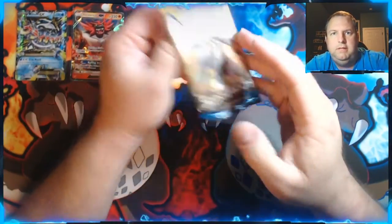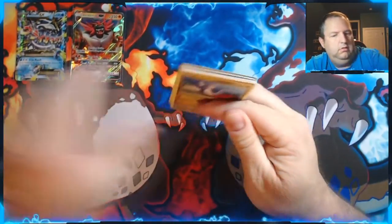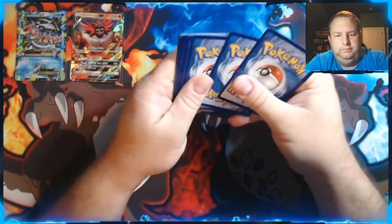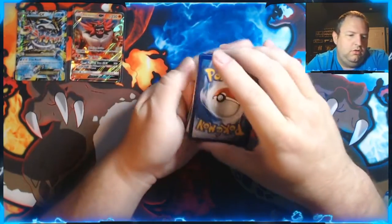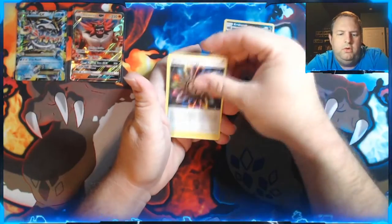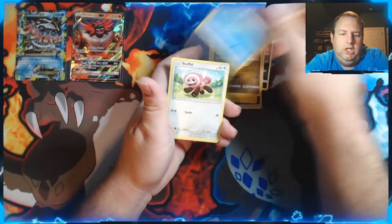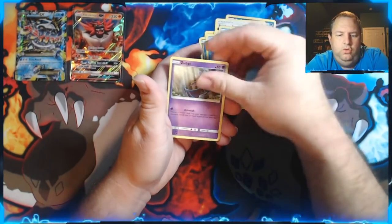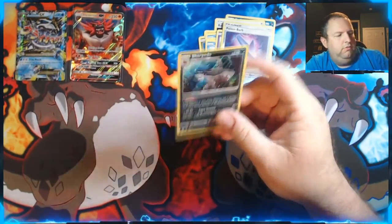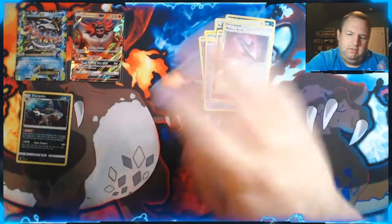Last Sun and Moon base set pack. Let's go with Fighting. We got Croconaw, Rainbow Energy, Charjabug, Dratini, Wingull, Stufful, Popplio, Zubat, a Reverse Holo Poison Barb, and a Holographic Sharpedo. Finally a regular holo — don't get me wrong, I like GXs, but it's nice to get a range of stuff.